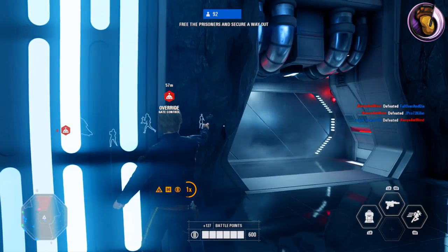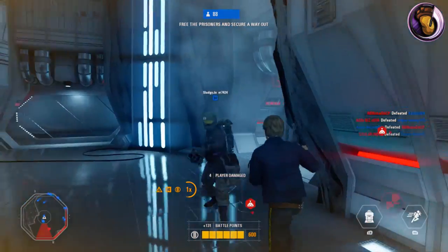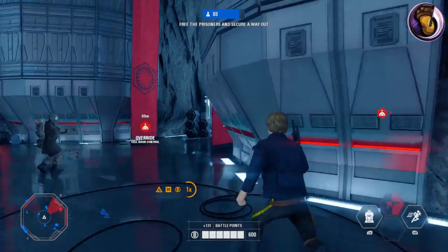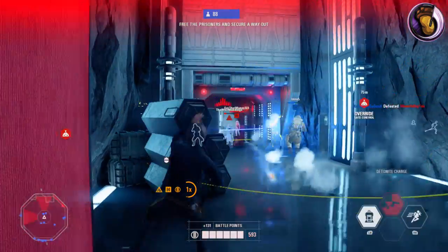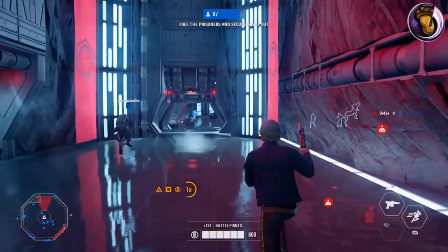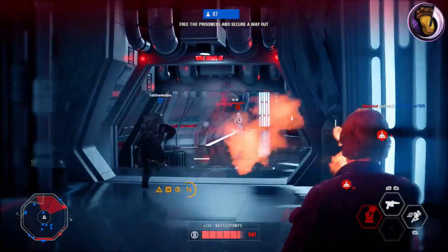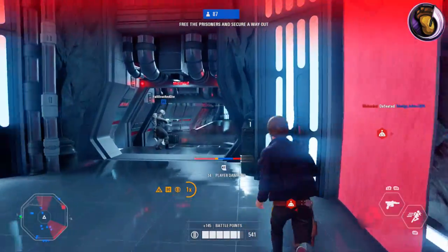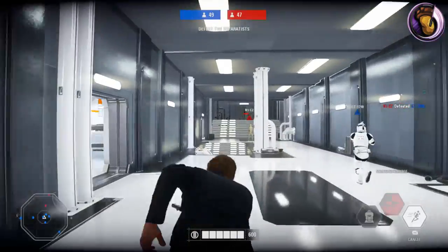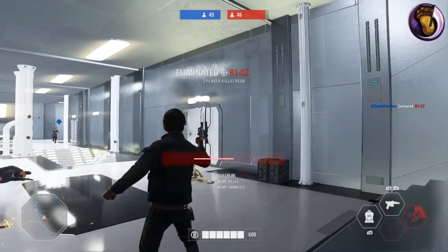His next ability, the middle ability, is the Sharpshooter. What this does is it takes the overheat off of your blaster and makes your DL-44 full auto. It is timed and lasts for 12 shots. The thing is that it forces you to ADS, aim down sight, and it reduces your mobility. His last and right ability is the Shoulder Charge. Han Solo charges at a fast rate and is able to eliminate an enemy if they get in his way. This ability lasts for a while and is extremely useful to get out of sticky situations when paired with his other abilities.